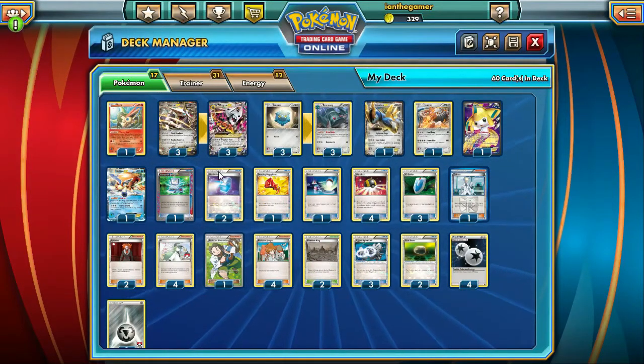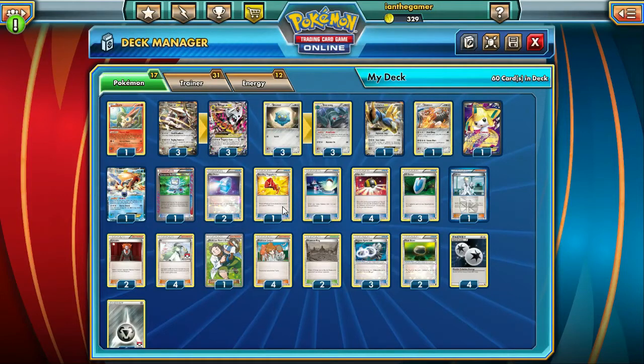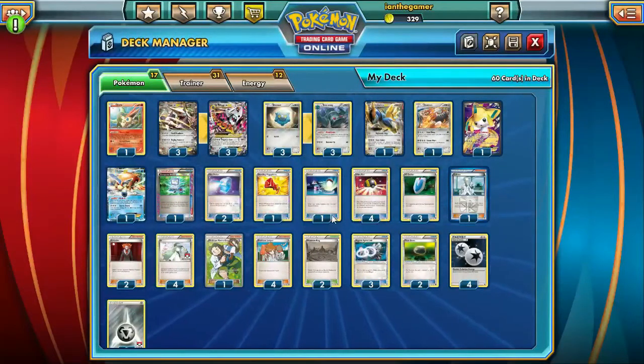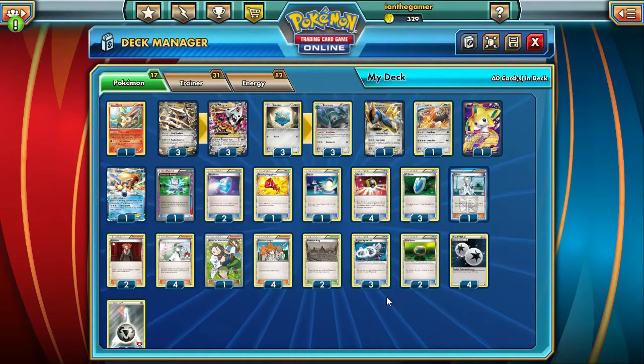Let's go over the rest of the trainers. We've got one Computer Search, two Max Potions, one Startling Megaphone — just to disrupt other Megas and handle Garbodor since this is an ability deck. One Switch, four Ultra Balls, three VS Seekers, one Cobalion, two Lysandre, four and one Birch, four Juniper, three Aggron Spirit Links, two Float Stones, four DCE, and eight Metal Energy.